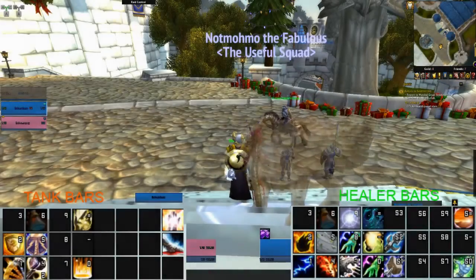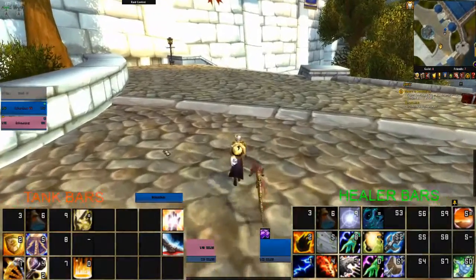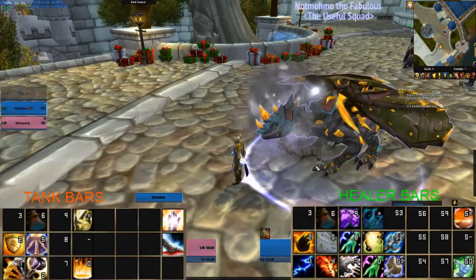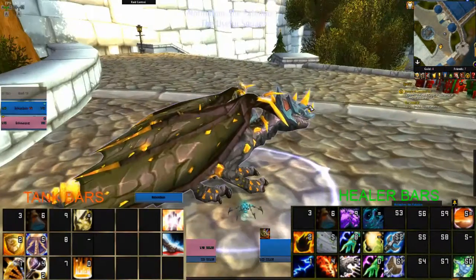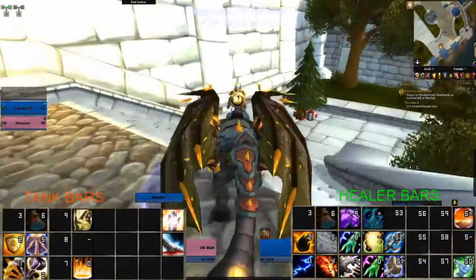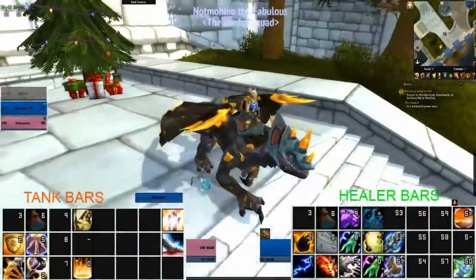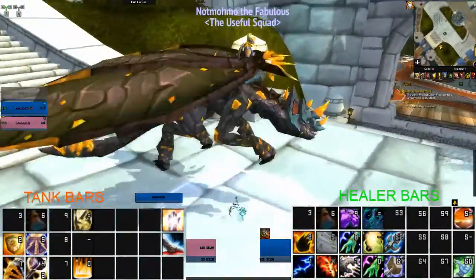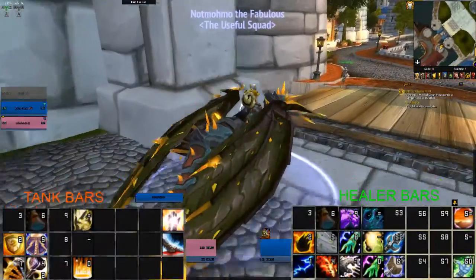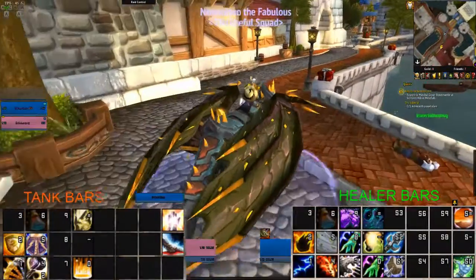We're going to have a look at how the keys and stuff are all set up on this dual boxing thing that I'm doing. I'm using ISBoxer and pretty much all it's doing is just mirroring inputs — whatever I click on one character is going to happen on the other one as well. I've got an auto follow macro for my tank and a whole bunch of assist macros on my healer so I can DPS and heal the tank at the same time.